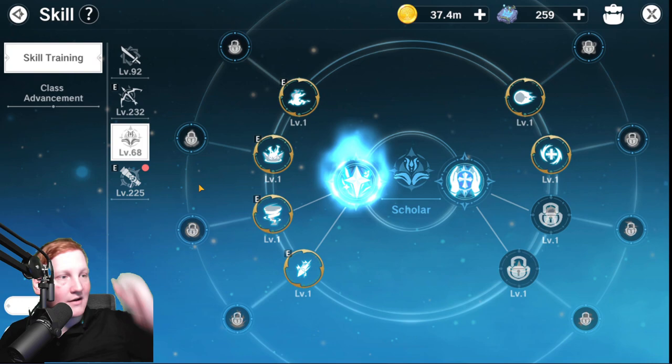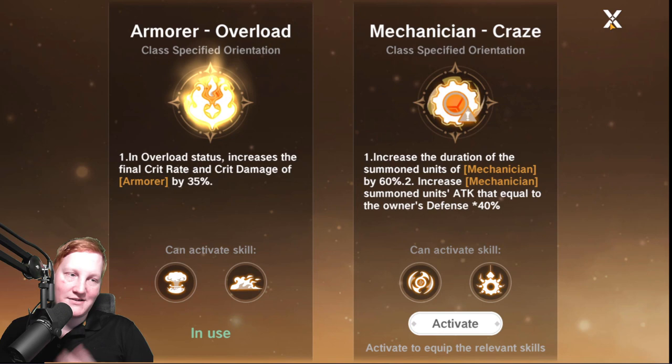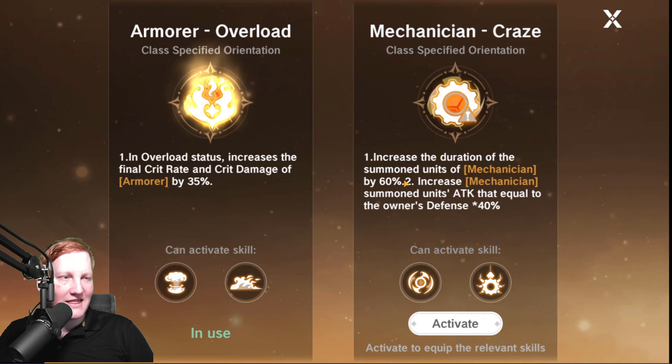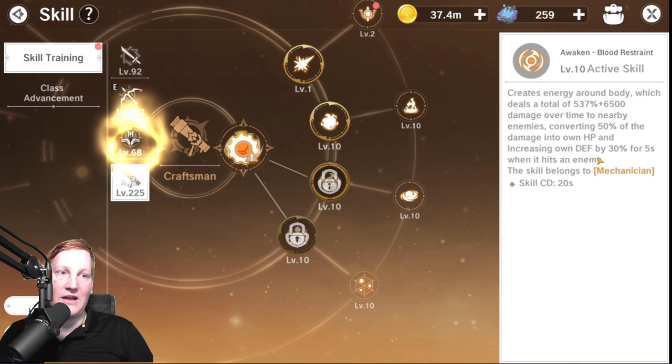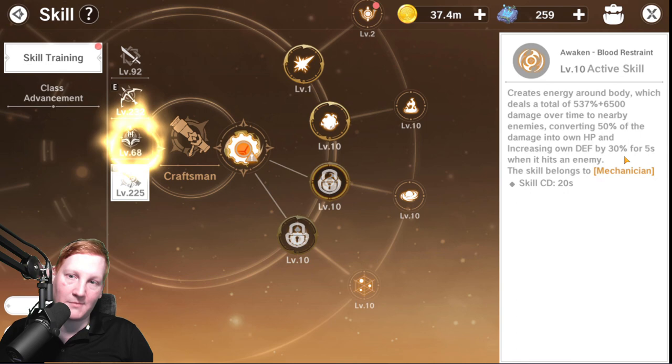Why these two work together so well is that the Mechanician passive — which isn't very clear — actually gives your summon attack based off of your defense. So the higher your defense is, the higher your summon's attack is. This will also work with Blood Restraint, which gives you 30% defense for five seconds. So if you time it correctly, put down your two summons and then activate Blood Restraint, they will get 60% of that 30% defense on top of the regular numbers.